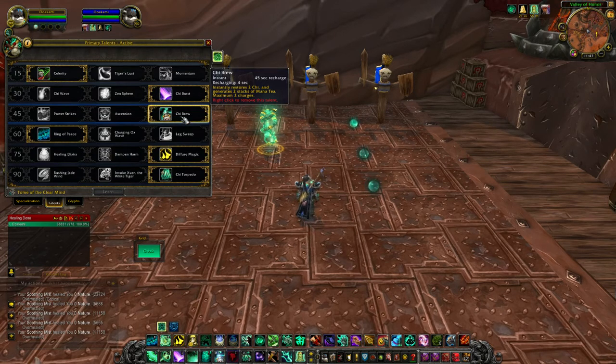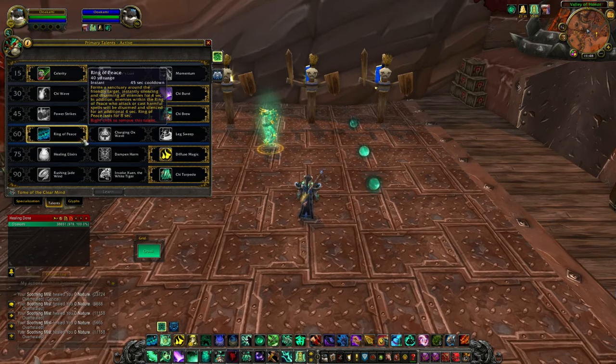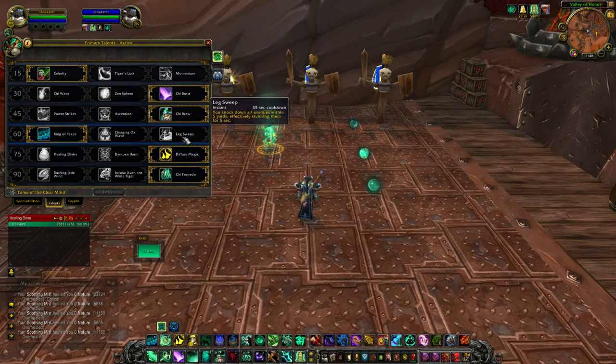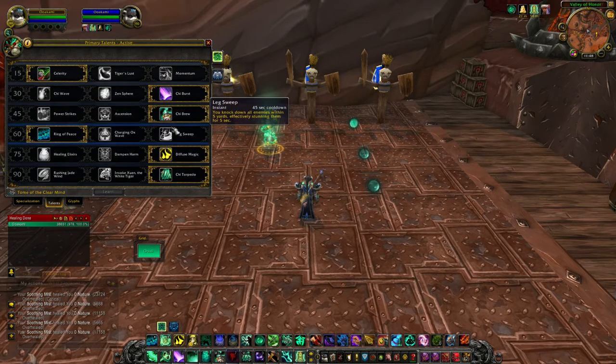For the next tier you can pick whatever you want. I tend to go with Ring of Peace because I like to be able to throw it on somebody getting attacked by melee. A good example is Nazgrim - if somebody's getting targeted by the assassin, I can throw Ring of Peace on him and it will disarm the assassin.